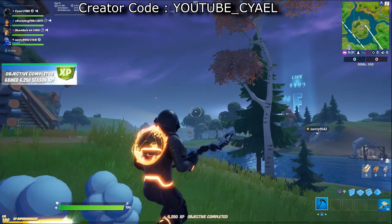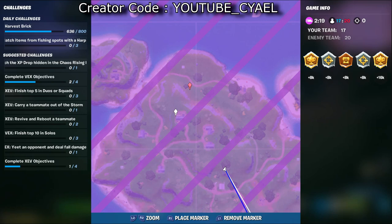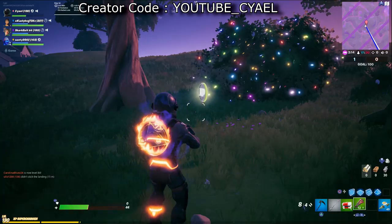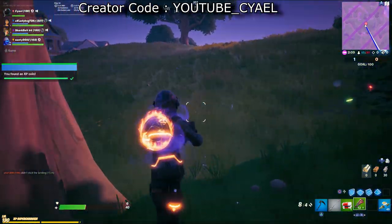Creator code: YouTube underscore Kael. Coin 16 is towards the top of the map near the lighthouse. If you travel down southeast, you'll end up where I've indicated on the map — near a decorative bush, there's another coin. What is it with bushes?